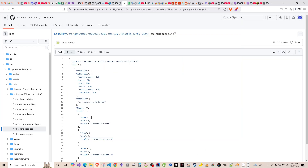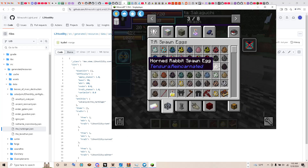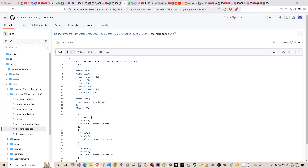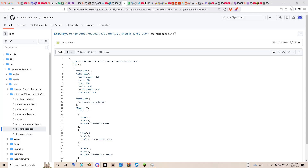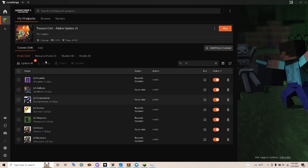Hello everybody, this is your boy Blue Lotus Coding with another video. This video is going to be about how to get the data pack that I just released working with Tenshura and the L2 mod. I'm also going to add a couple of recommended mods to complement this. I just slapped everything into my mod pack — I got like 132 mods and added these.